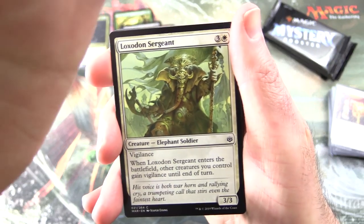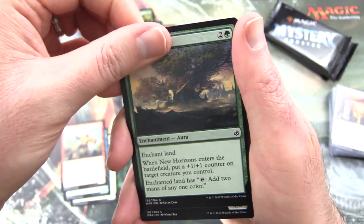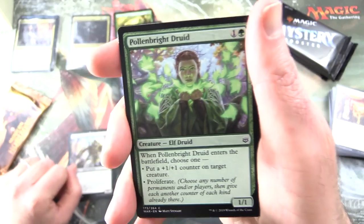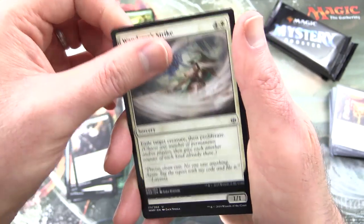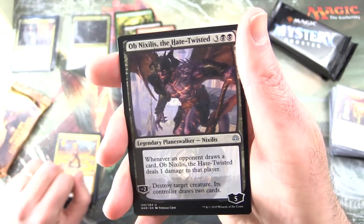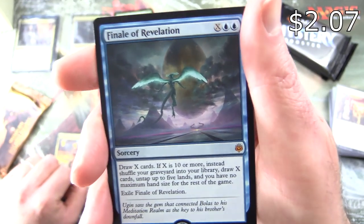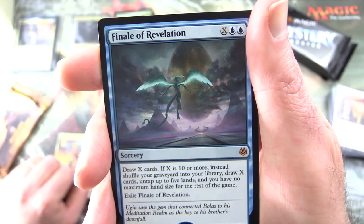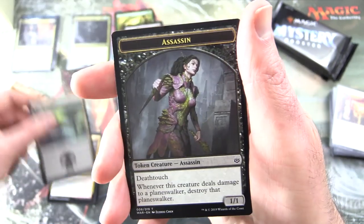War of the Spark — we have Loxodon Sergeant, Kiora's Dambreaker, Chain Whip Cyclops, New Horizons, Tithe Taker, Pollenbright Druid, Guild Globe, Chandra's Pyrohelix, Davriel's Shadowfugue, Wanderer's Strike, Ankhora Vizier of the Scorpion, Angrath's Rampage. Ob Nixilis the Hate-Twisted is your planeswalker. And a mythic: Finale of Revelation — sorcery for X and 2 blue. Draw X cards. If X is 10 or more, instead shuffle your graveyard into your library, draw X cards, untap up to 5 lands, and you have no maximum hand size for the rest of the game. Excellent Finale of Revelation — doing nicely with the mythics today. And a Swamp and Assassin token.